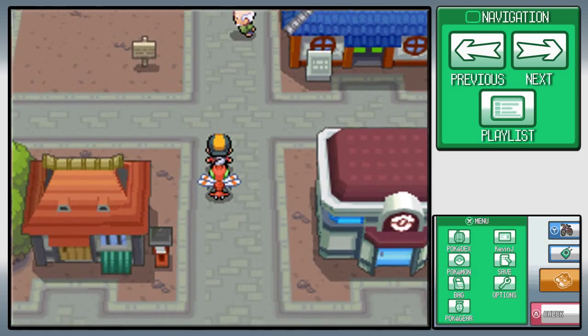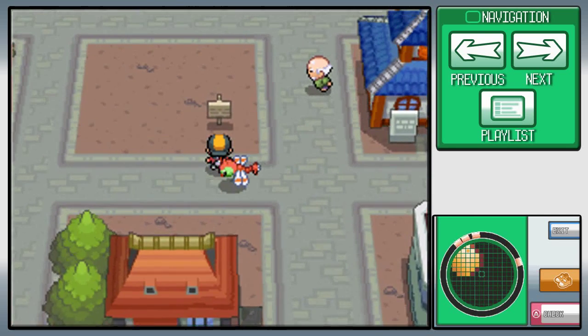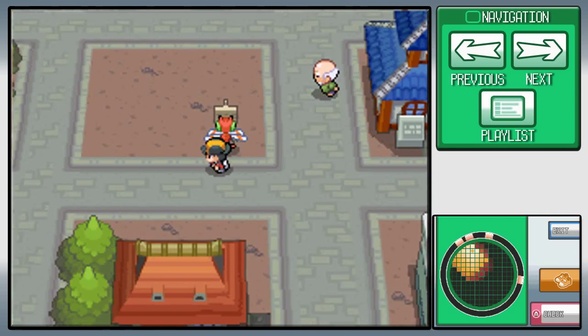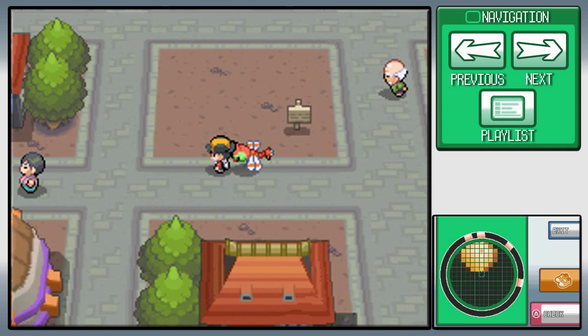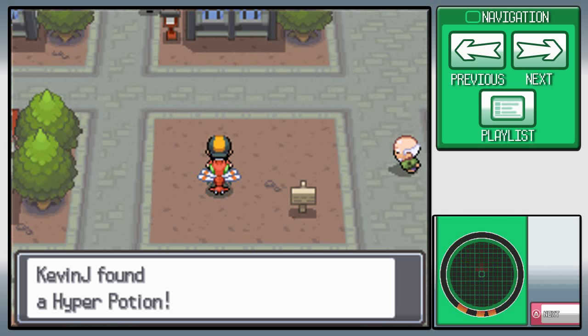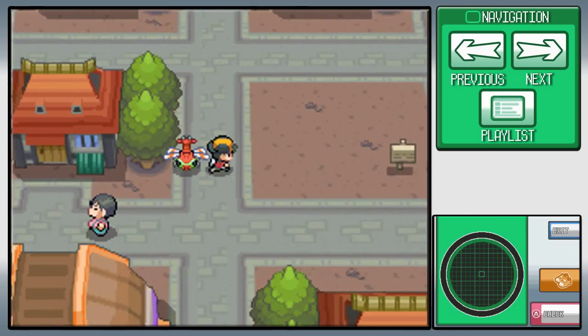So you come over here, and basically the way it works is I'm gonna click it here to activate it. As you see on the bottom screen, I got this little thing — if you hold the stylus on it, you can find items. As you see, it got louder over here, and we actually see an item — we just gotta line ourselves up with it. And right there is a Hyper Potion. That's all you gotta do.